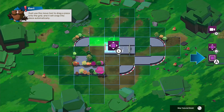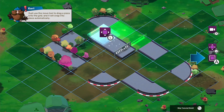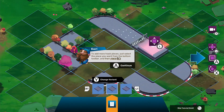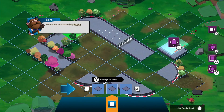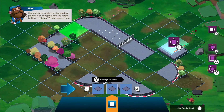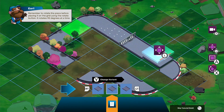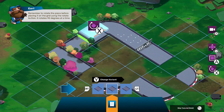So you can move this around — that's cool. It tells you where it wants the piece in green. To add more pieces, just select a piece from the bottom. Change variant — let's put that in there. It wants me to place it there — yes, I forgot the tutorial.